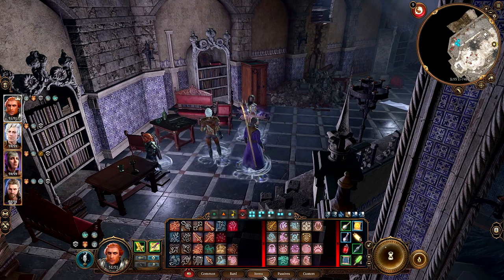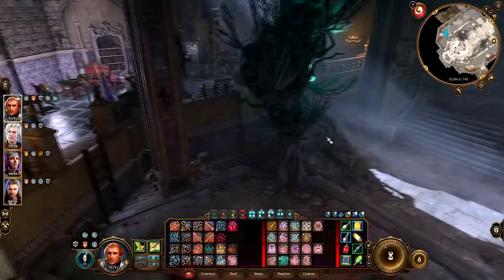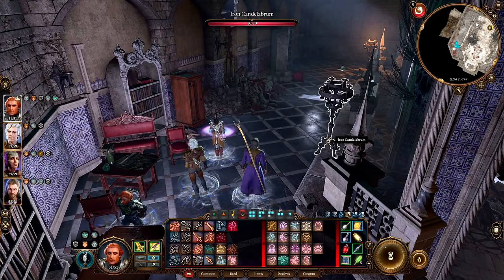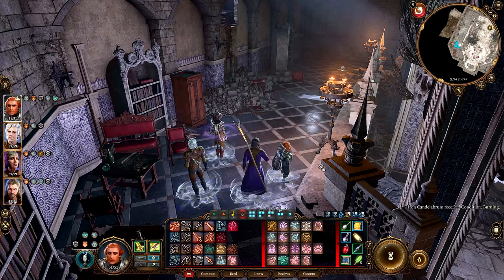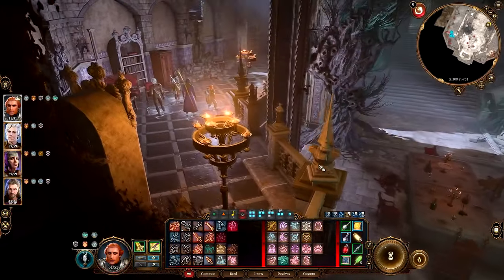Hello again and welcome back to Baldur's Gate 3. Mental Fox here, thanks for joining me again. We're still exploring this big secret area underneath the Mason's Guild. We can light this candelabrum — we can! We're just exploring this place.